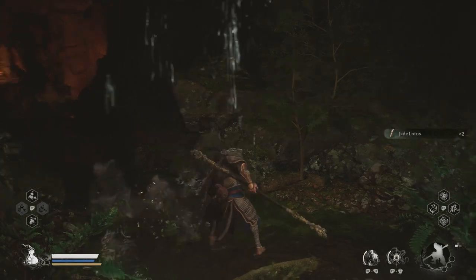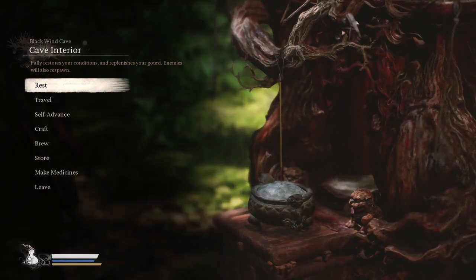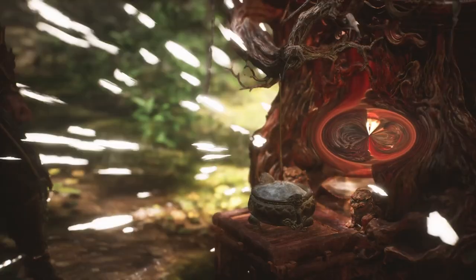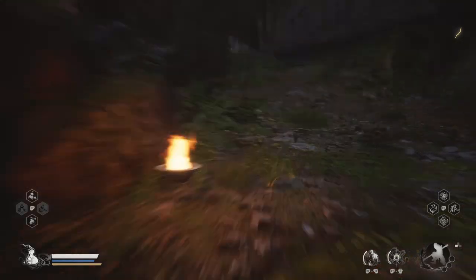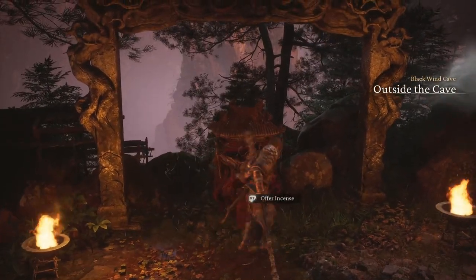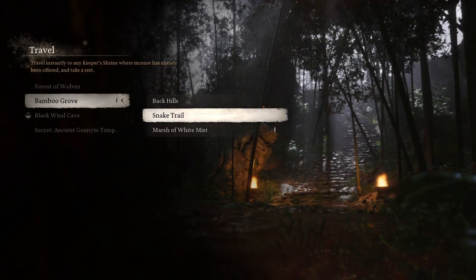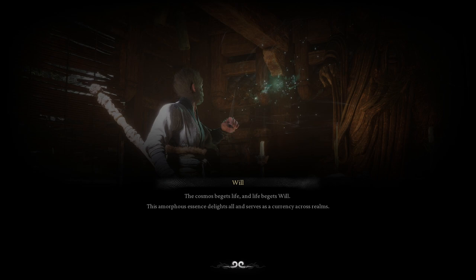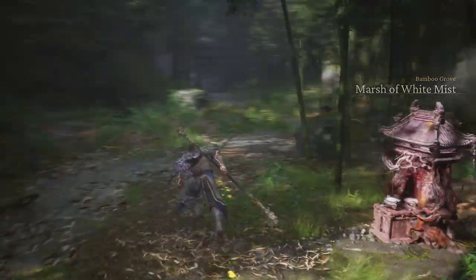I'm getting lost in these maps trying to find the right shrine for the upgrade. I think it's the wrong area — not this one either. Eventually: yes, Marsh of White Mist — that's where it is. It even has the logo of the monkey. So I should be able to upgrade my gourd here, and then we'll go back to the drunken boar mission, because finishing his quest line is its own boss fight and unlocks a secret area with two more boss fights.